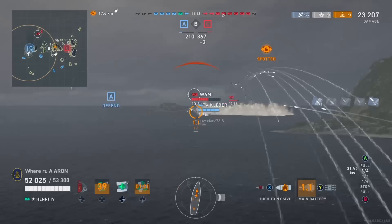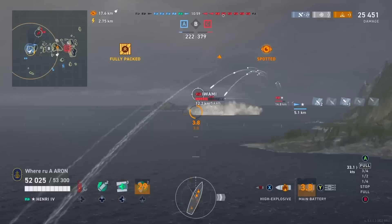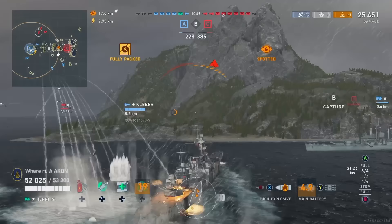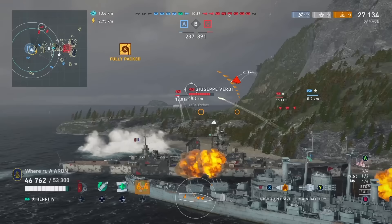We were talking about angling out — you will find yourself in these positions a lot in the Henry, either pushing in and trying to angle your armor, or constantly kiting out. You do have a 30mm belt, which is very beneficial. We were 16 kilometers from the nearest ship at that time kiting out, so I decided to push in. It could have paid off worse, but we actually get saved by the edge of this island and the Des Moines making a smart play. We saw that the Giuseppe just shot, the Awami just shot — that was his final shot on the edge of our turn. Thank goodness for that edge of concealment, or we could have been in a tricky spot.